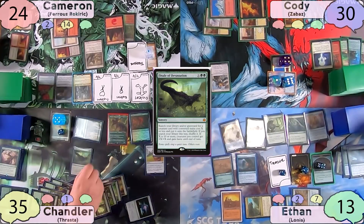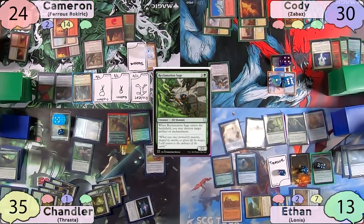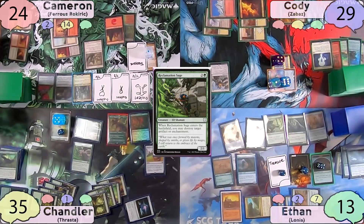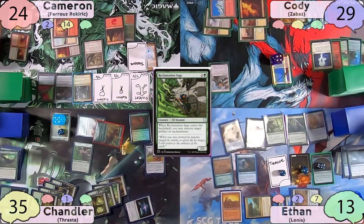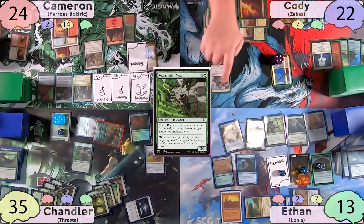Chandler casts a Finale of Devastation with X equal to three, finding a Reclamation Sage to the battlefield, destroying Cody's commander. Cody responds by tapping City of Brass for mana, taking damage, to activate Together Forever so that when Zabaz dies it gets returned to his hand. Chandler then moves to combat, swinging his 7-power commander at Cody, then passes to Cameron, discarding four lands on cleanup.